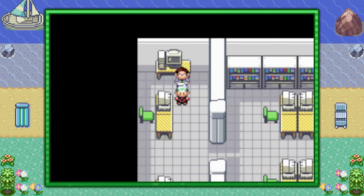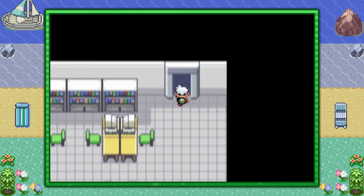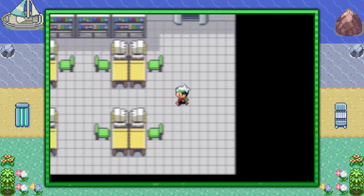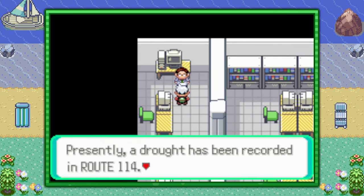So if he says heavy rainfall, what you want to do is walk away from him and go all the way downstairs. It's a little slow because you can't run in buildings in Gen 3. Go downstairs and go right back upstairs — that's all it takes to reset the next weather. It might be heavy rainfall again, but if you're lucky it will say a drought, and he will tell you one of four separate routes the drought is in. In each route there are two locations Groudon can be, which means there are eight separate spots. I'm going to show you all eight of them in this video.